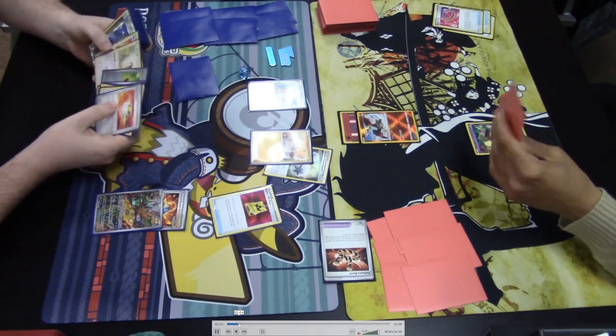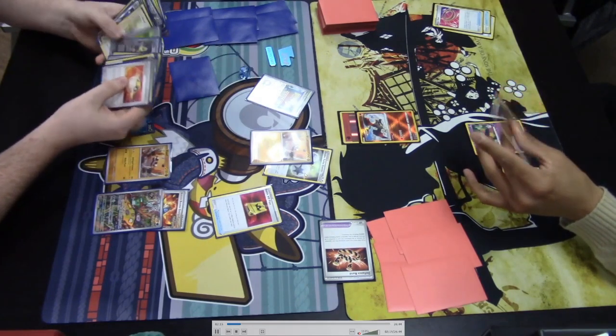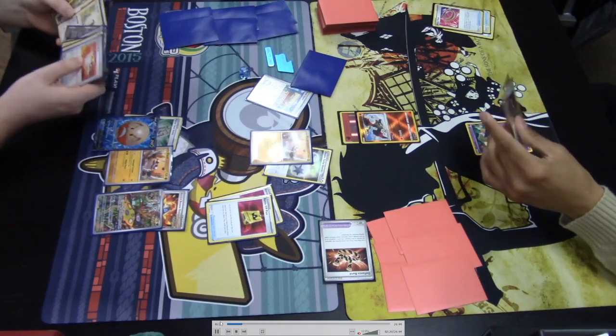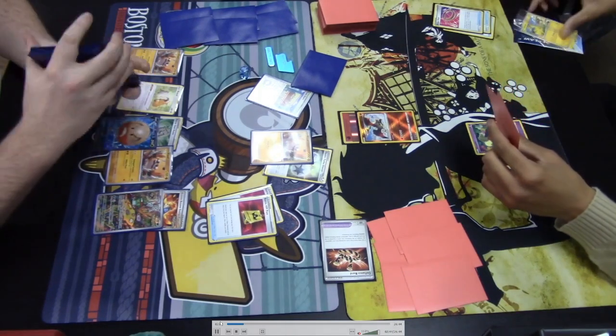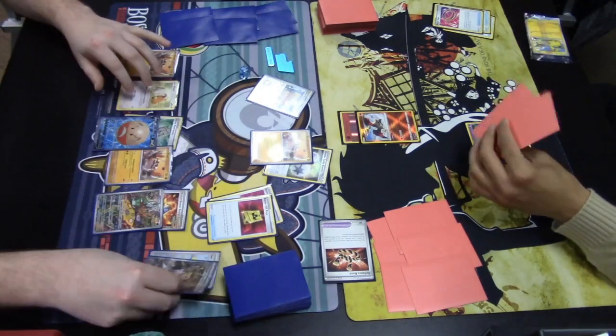Backup Cloth and Hisuian Electrode V are found off of the Battle VIP Pass. The Town Store is activated to search the deck for the Forest Seal Stone tool card. That gives the Pokemon V it's attached to the V Star Power ability, Star Alchemy, which lets you search your deck for a card and put it in your hand. A second Battle VIP Pass is found — getting fully set up here on turn one!